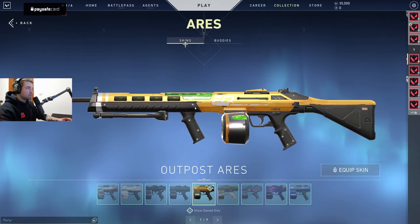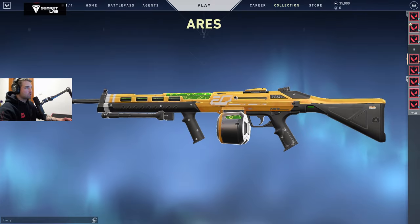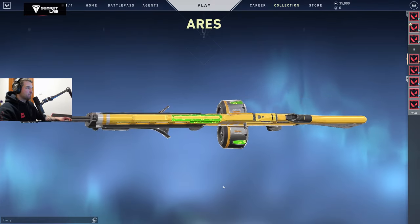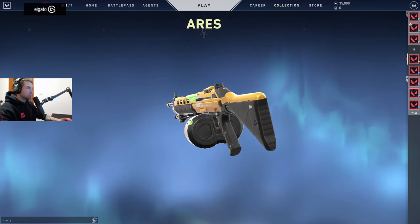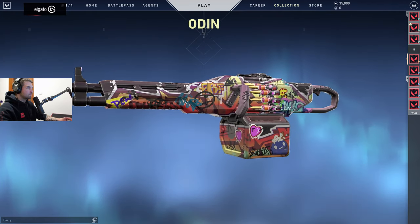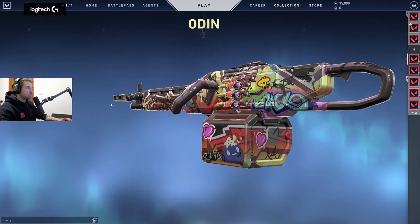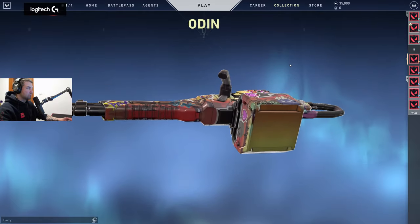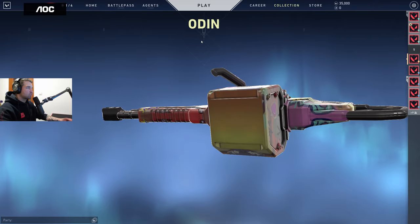We have the Aries with an animation — this one looks really awesome. It's subtle but very convincing as a skin, it just looks great. Then we have the Odin — aerosol, not graffiti. This actually fits this weapon so much because it has such a big area for sprays. Nothing underneath though — that's just wasted space.